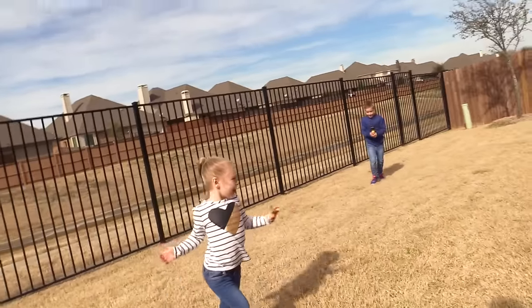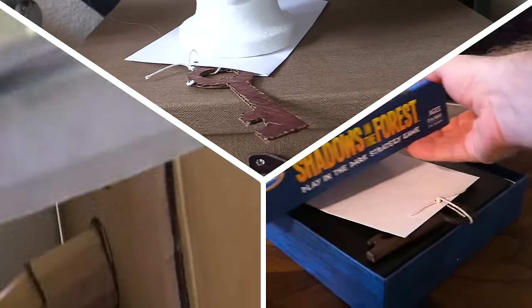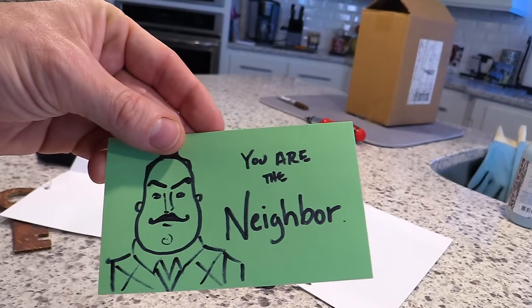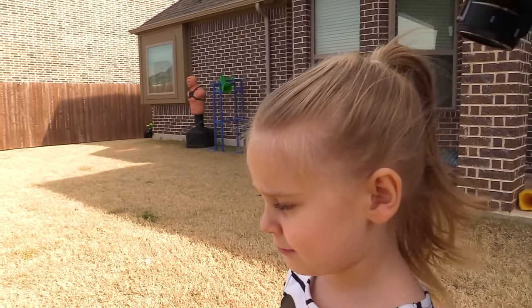What we've done, guys, is we've hidden keys with envelopes attached to them - three keys all throughout the house. Two of them are marked as kid, one of them is marked as neighbor. If you find the one marked as neighbor, you are the neighbor, you're it, and you're chasing the kids.